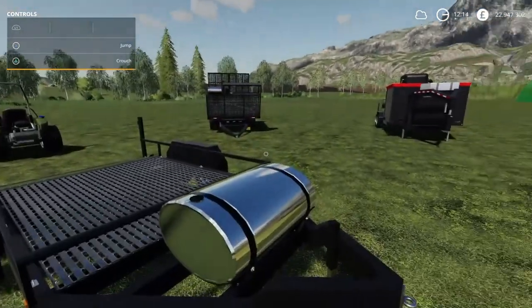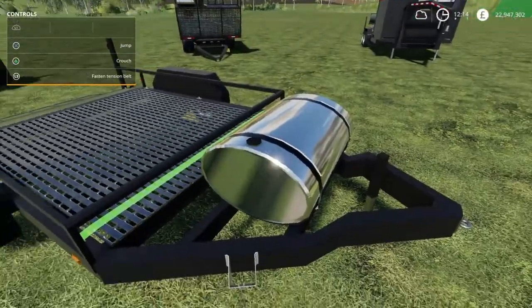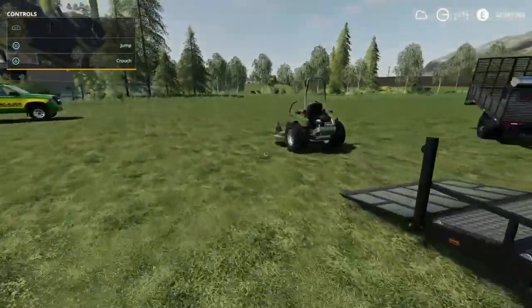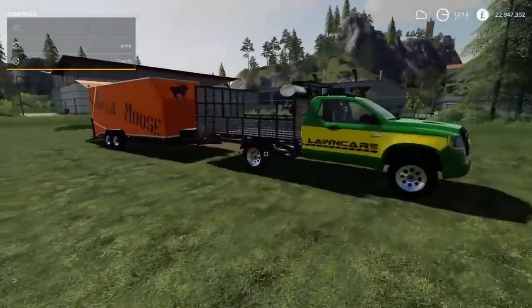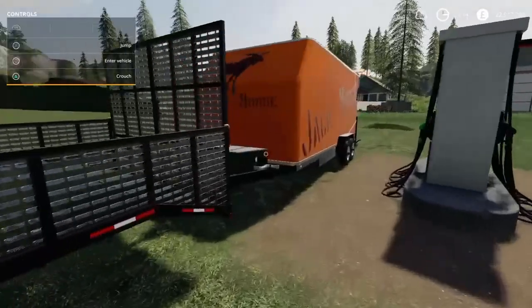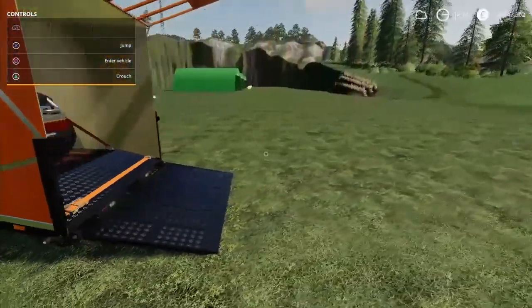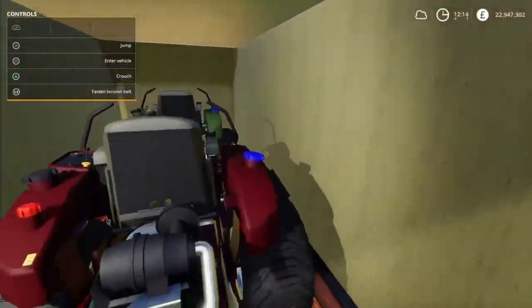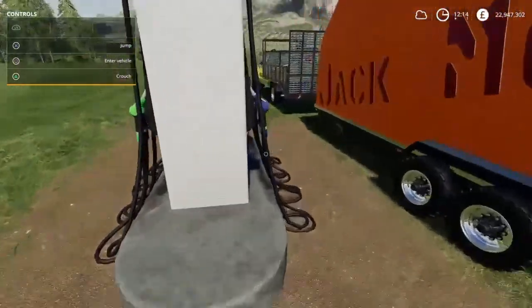These trailers are pretty cool. All these trailers come with an option where you can have a fuel tank. This one here has a fuel tank on the front as well, and this one can hold two mowers. You can strap them down properly — very cool.